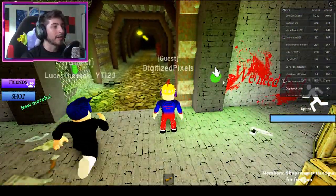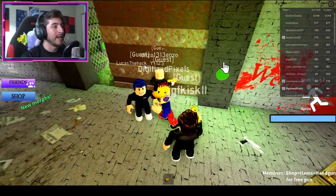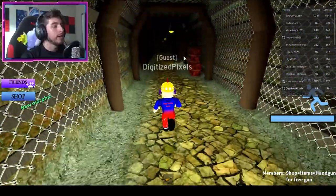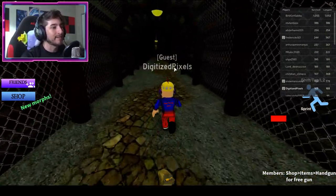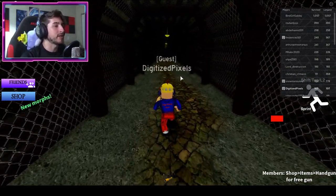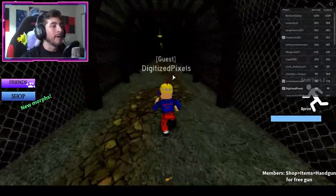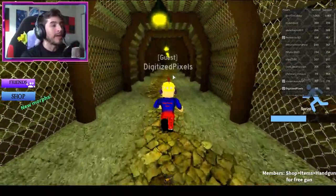Now if the door is closed, all you have to do is click this button right here and it will open it up, and we're going to go ahead and head down this way to go and get this badge. So go ahead down this pathway through this cave system, and you do have a limited sprint, so sadly we cannot just sprint forever. We have only a little bit of time, but it's really easy — there's nothing crazy about this cave system.